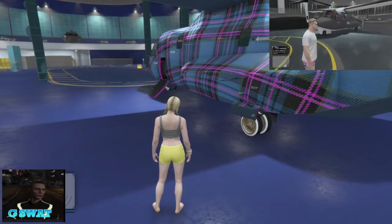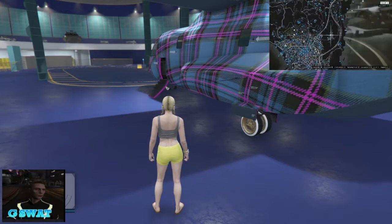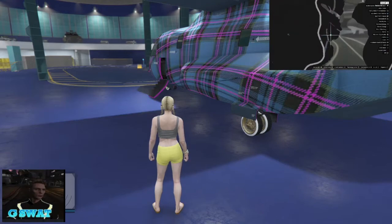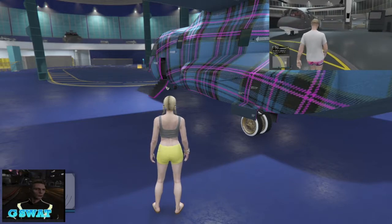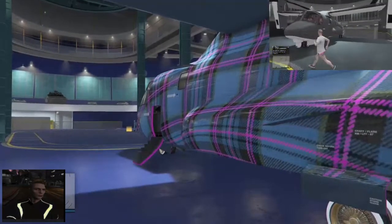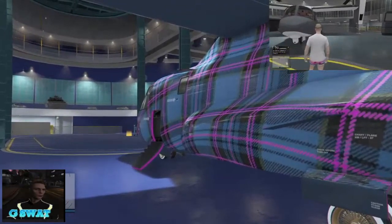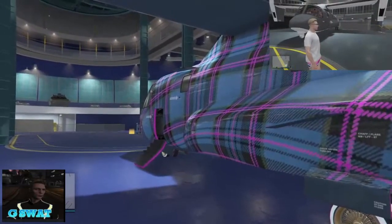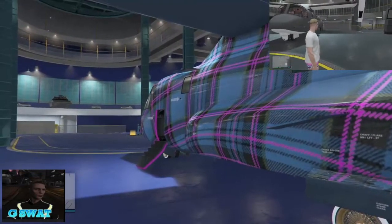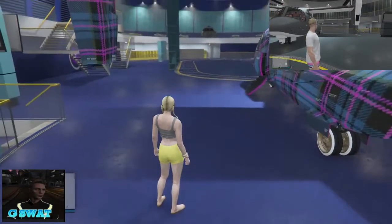Es handelt sich um einen Gift-Avenger-to-Friends-Glitch. Ihr beide solltet die ein und dieselbe Basis haben und solltet vorher schon die Avenger gekauft haben. Ihr seid der Nehmer – rechts oben im kleinen Bild ist der Nehmer und im großen Bildschirm der Geber.